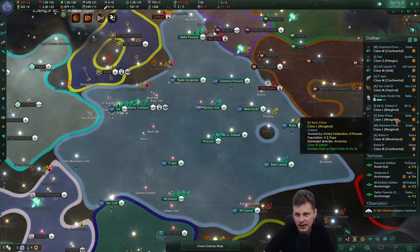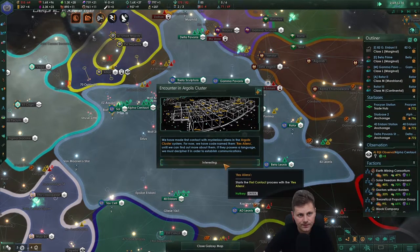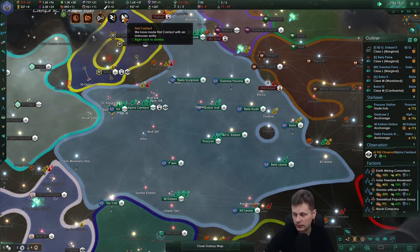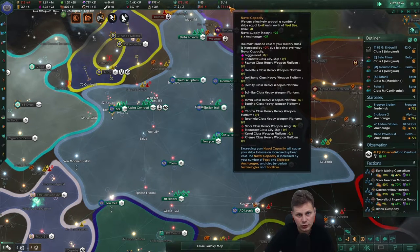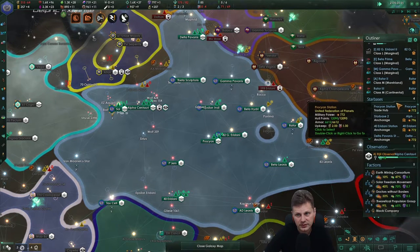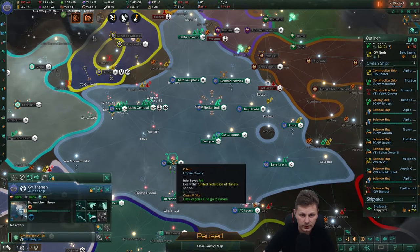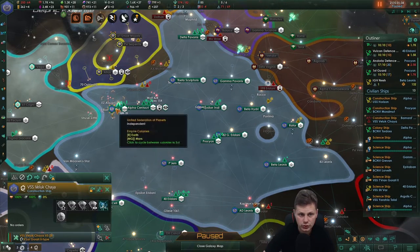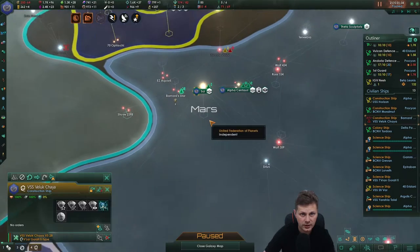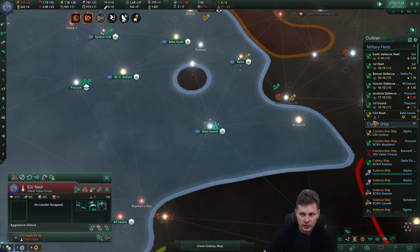I don't see how we can fix our economy like this episode. I don't think it's going to happen. There were two ships outside of our naval capacity, which is not a huge problem. This scientist is not doing anything — let's go to the gym. Construction ship — yeah, we don't need... we don't have crew. That's the entire problem right now.